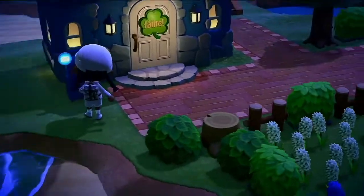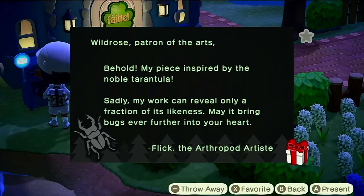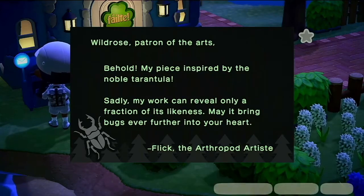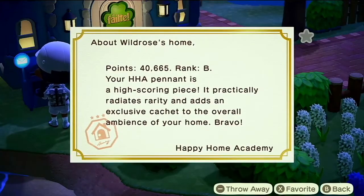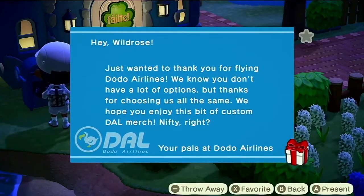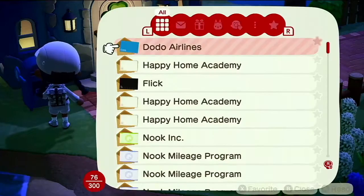First things first is to check the mail. I haven't actually played for quite a while so it'll be interesting to see what state the island's in. Okay so this I believe is my tarantula model. If you watched the previous episode you would have seen that I sold about 25 tarantulas to Flick, so we've got a little model and we made 200,000 bells from selling tarantulas, which was really good.